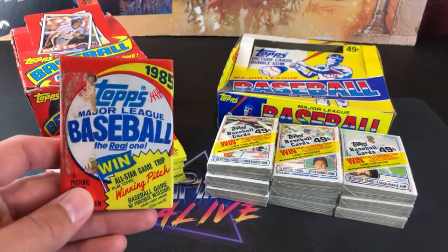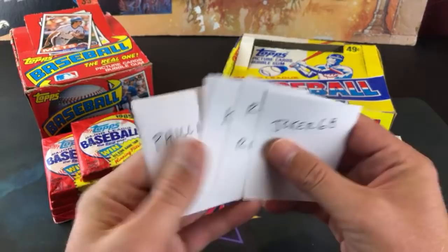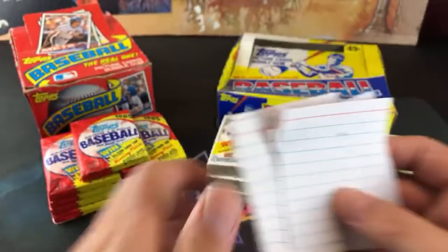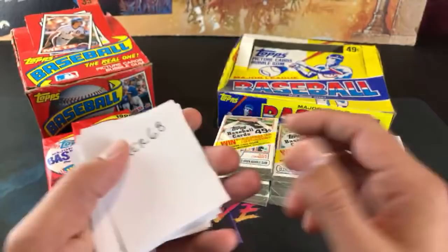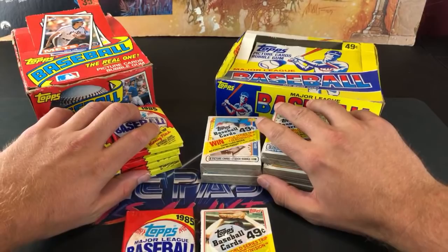We have nine packs from each box, and then we have a mystery pack that's a little bit crusty, but we are going to raffle that off to the participants of this break. The way we're going to do this is we have all the participants written down on these cards. I went all out — I originally wrote them in Sharpie but it bled through, so I did them again so there's no foul play. We'll take one pack with Rick Ownby on top and set them down like that.